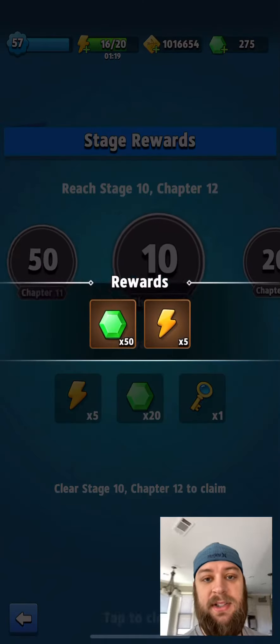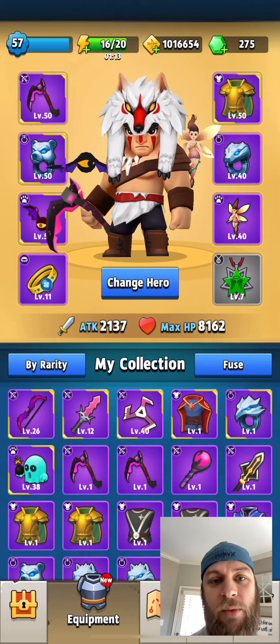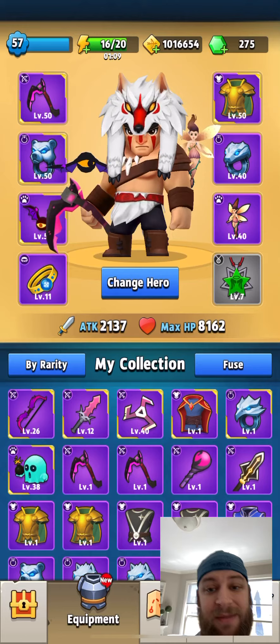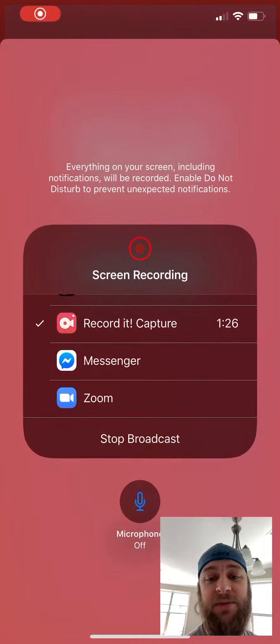I'll show you my actual setup here in just a second — what character I'm using as well as my gear and all that. I do have four items that are perfect legendaries. I am still using a gray chest pendant, so it is doable. You can see my attack is 2137 and my health is 8162, so hopefully that helps you guys out.